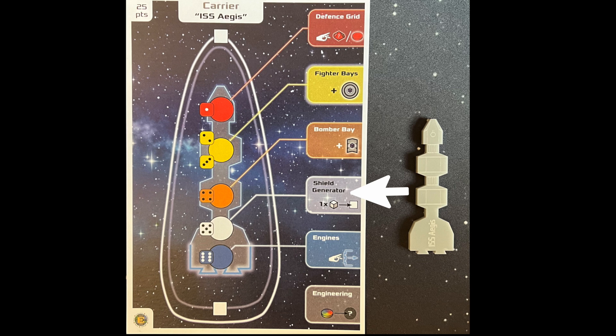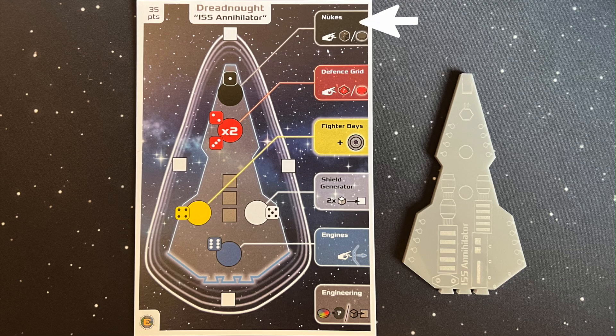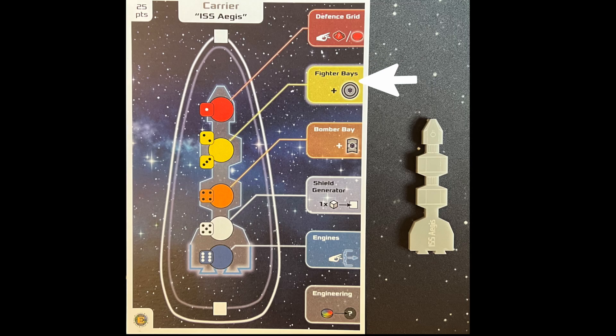Let's look at the actions available. Shield generator: refill one shield space on the ship dashboard with a white cube. Defense grid: fire 1d10 per remaining red disk on the defense grid location. Nukes: fire 1d6 per remaining black disk on the nukes location. Fighter bays: launch a fighter wing. Bomber bay: launch a bomber wing. Engines: move the ship by flicking it on one of the sides highlighted in blue on the ship dashboard. Engineering: this location never has a disk and can always be chosen — return a disk that's been removed to its original location, or return a grey hull cube to the ship dashboard.